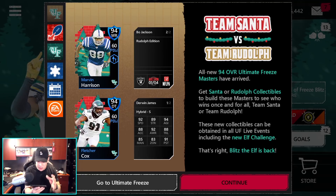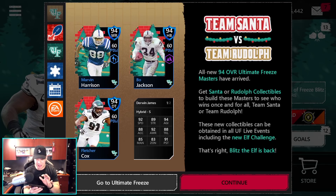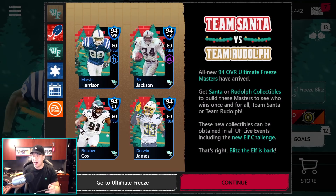But I want to say the best looking card out of everybody is this Derwin James because 92 speed - holy cow, that is insane. For a safety, zone coverage is a little low, but that speed stat just really pops out at me with 92 awareness. But like I said, I'm going to be going for Bo Jackson. I've been reading on the forums and I'm in that Game Changer Discord chat. It is a mixed bag of opinions, and I'll give you my opinions as we go throughout this video.